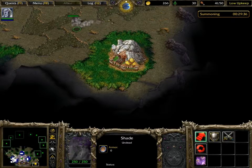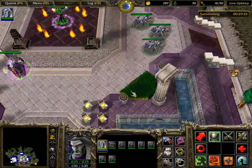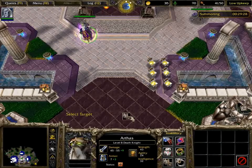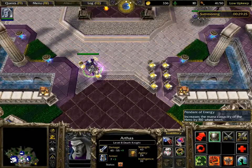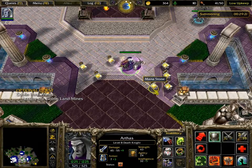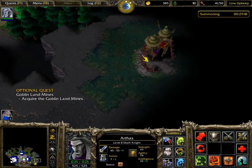Then get the three spare acolytes you're given to build a gold mine. They give you loads of shades in this mission, so sacrifice nearly all of them. The only two you really want to keep are one by each entrance - the right-hand blue base and the left-hand blue base.